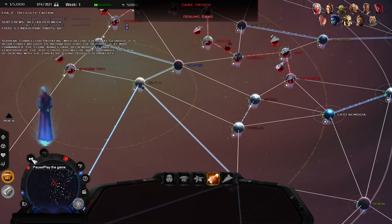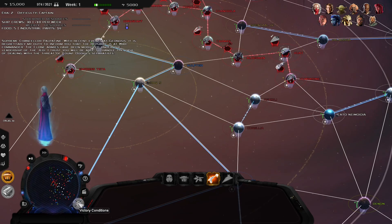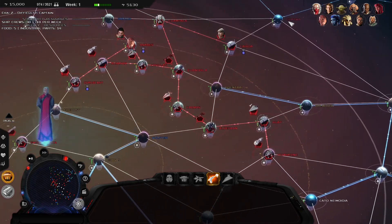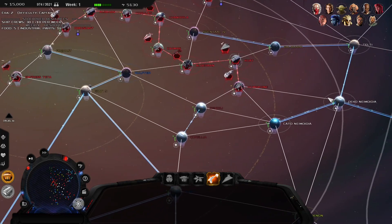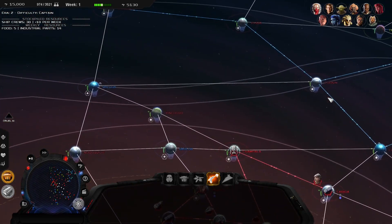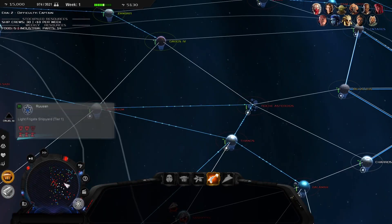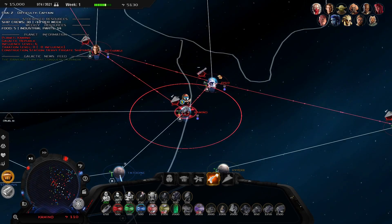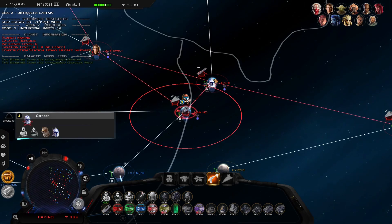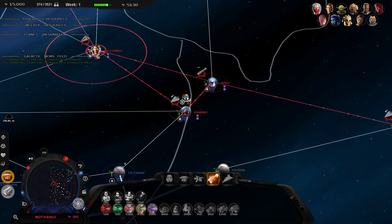I want to pause a lot in this because on hard they will come at you pretty quickly. Let me check the victory conditions and look at where everyone is. We've got more worlds out here, the red ones are ours, we got commandos over here — that's cool — and Rex is over here, Anakin's over here too.